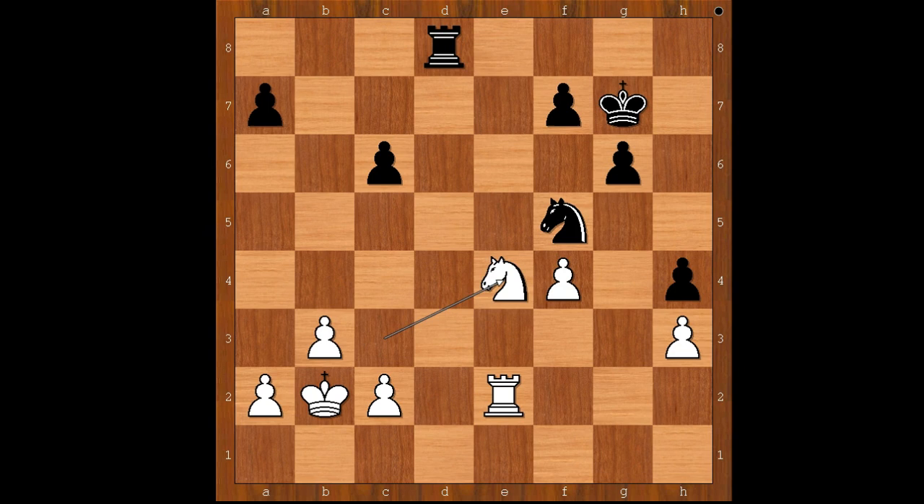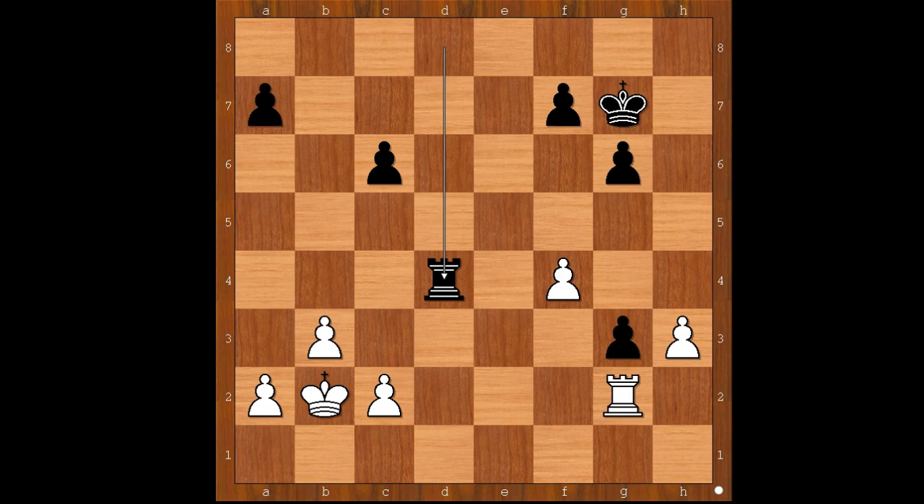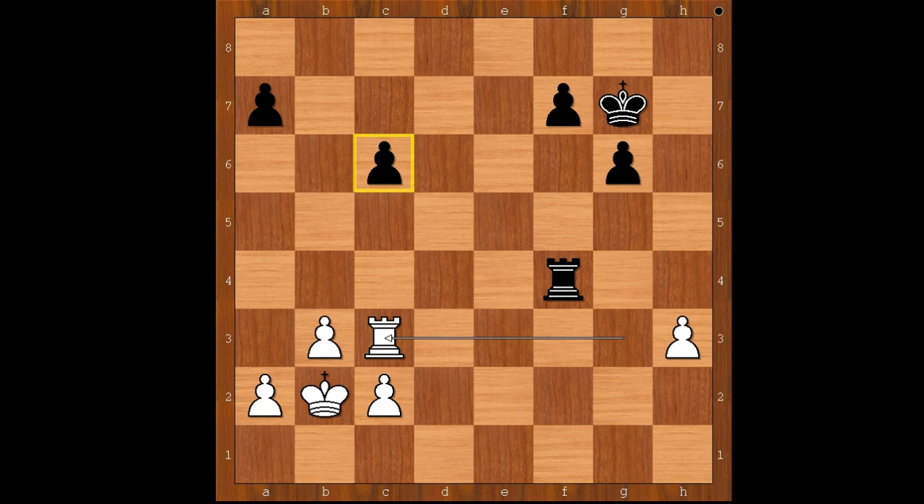Now rook to d8. Knight to e4. And now knight to g3. Knight takes knight. Pawn takes knight. Rook to g2. Rook to d4. Rook takes on g3. Rook takes on f4. Rook to c3, attacking the pawn on c6.